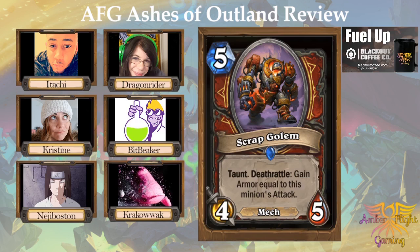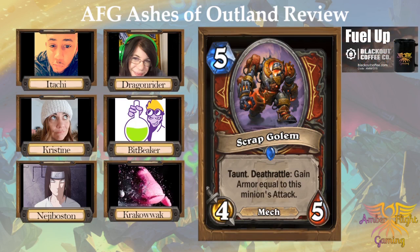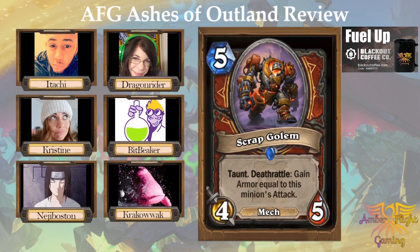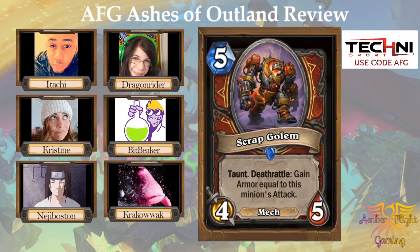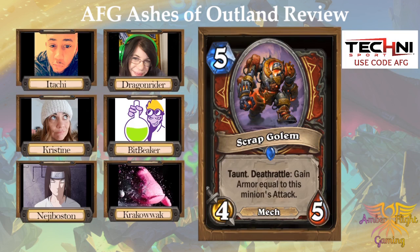Next: Scrap Golem, a five mana 4/5 Mech with Taunt. Deathrattle: gain armor equal to this minion's attack. Krakowak and I each rated it a three, Bit Beaker gave it a three, Itachi gave it a one. It feels worse now that the other mechs, Magnetize, and Dr. Boom are all rotating out — you can't play this after dropping Dr. Boom and trading anymore. Against aggro it's decent stats with Taunt and some armor off the Deathrattle. It's kind of like Rotten Apple Bell. But with no Magnetic cards, not too great — I feel like you could find better five-drops.